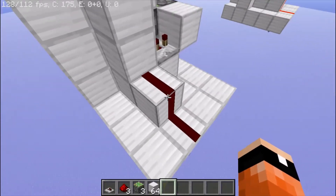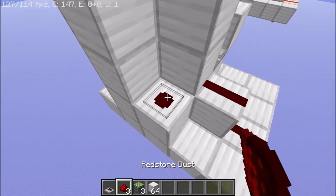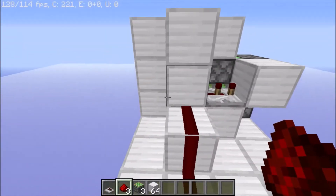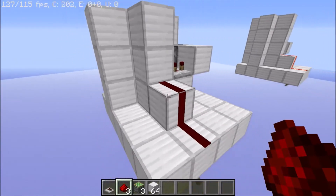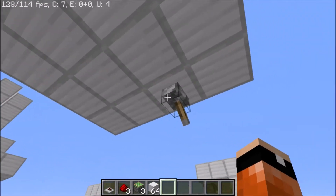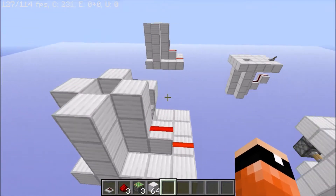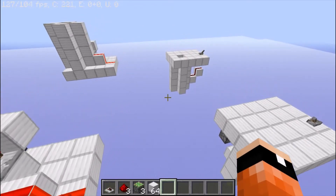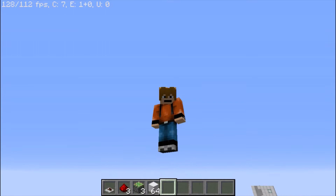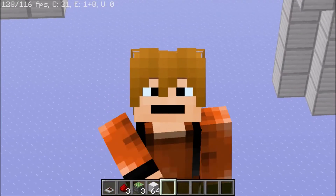Place a block and two redstone dust. You can have an input from this side running into wherever you want — just some input to power that block to make this run. As you can see, it works just fine as a door. That is all I have for you today. I'd like to thank all of you for watching this redstone tutorial, and I'll see you all in the next episode.